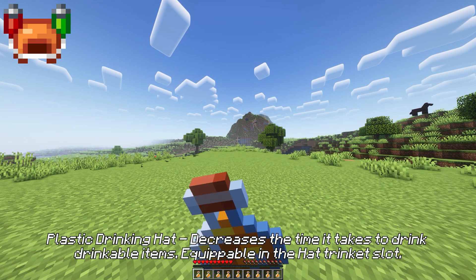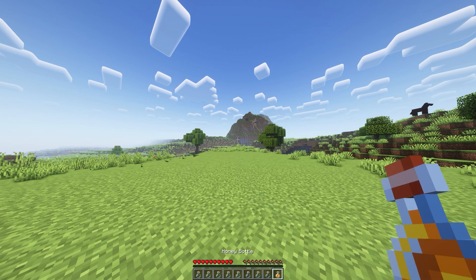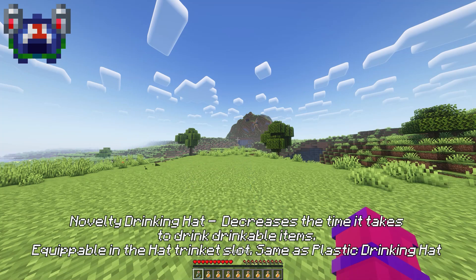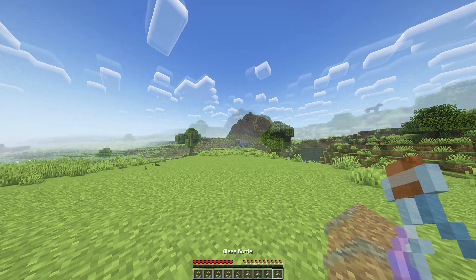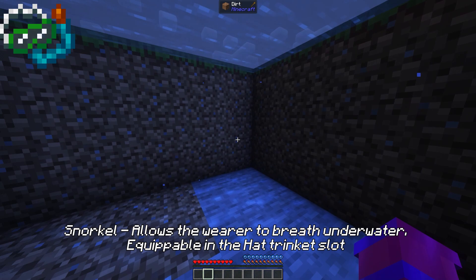Plastic drinking hat decreases the time it takes to drink drinkable items, equippable in the hat trinket slot. Novelty drinking hat also decreases the time it takes to drink drinkable items, equippable in the hat trinket slot. Snorkel allows the wearer to breathe underwater, equippable in the hat trinket slot.